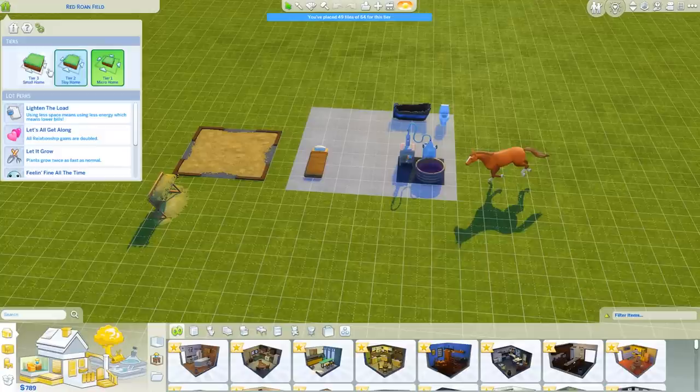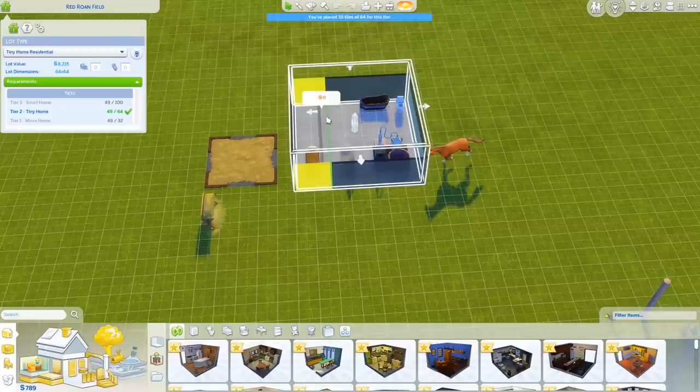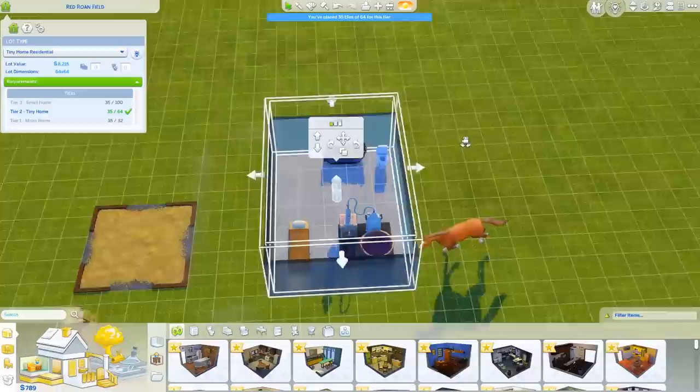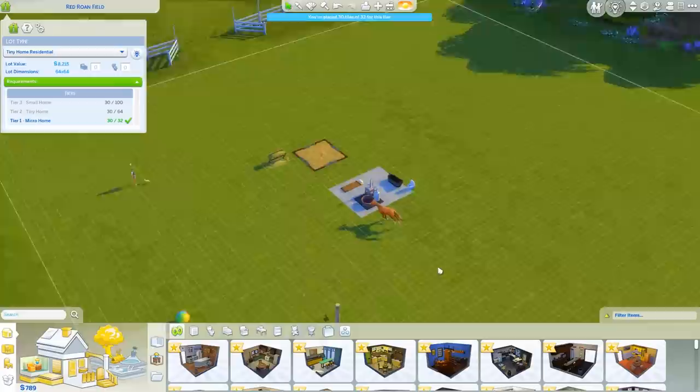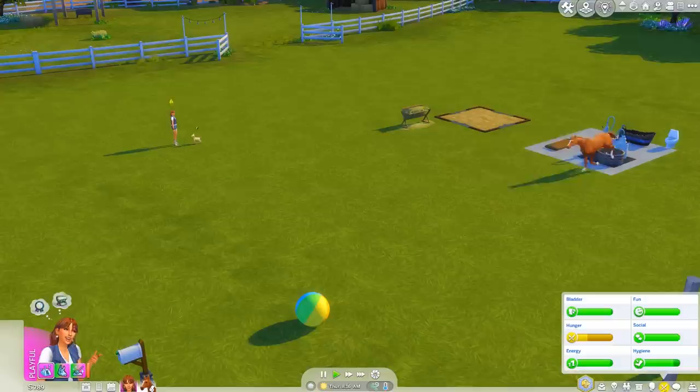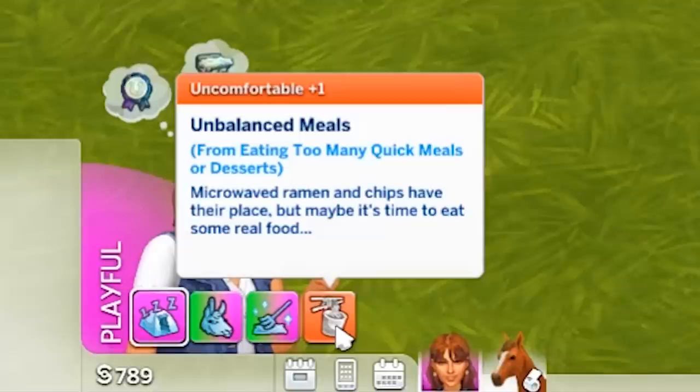We want it to be a micro home so we're definitely going to make this smaller. There we go - we have a micro home! It feels a little bit like cheating considering we have a massive lot and we could place stuff anywhere, but we're definitely going to do it. Thank you for the tip!